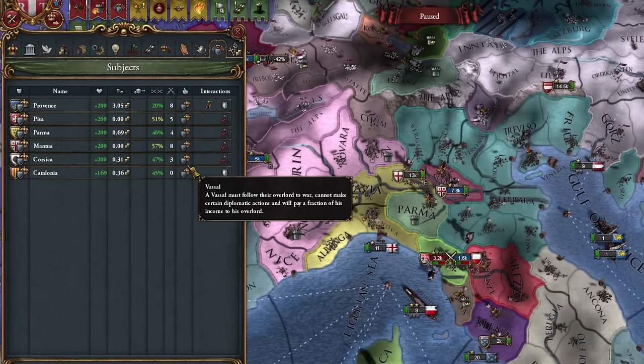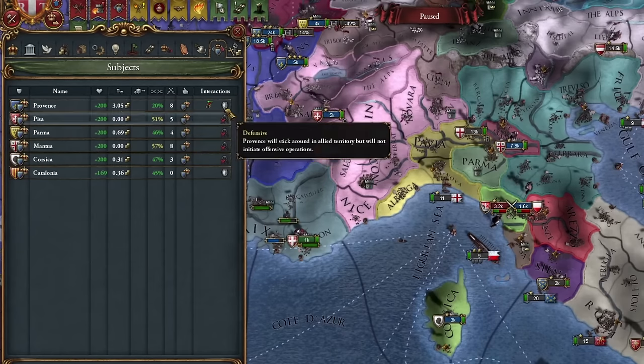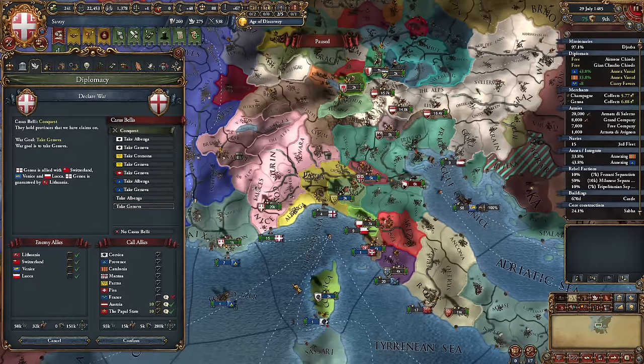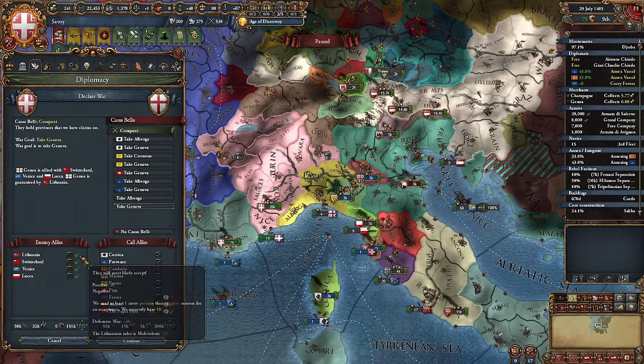I also acquired a lot of vassals. For some reason everyone suddenly started agreeing to be my vassal — even Luca. I can finally say that I overdid it. But since the world has calmed down a bit with my conquests, I'm going on Genoa's conquest myself only.